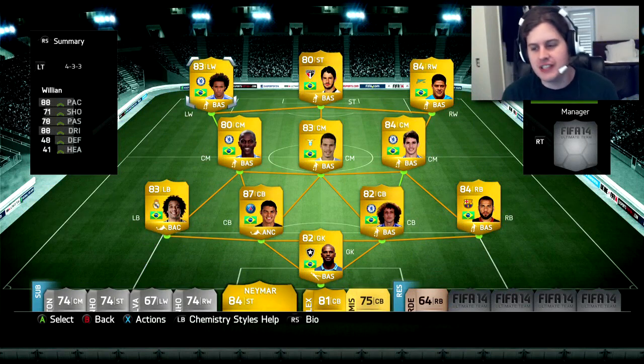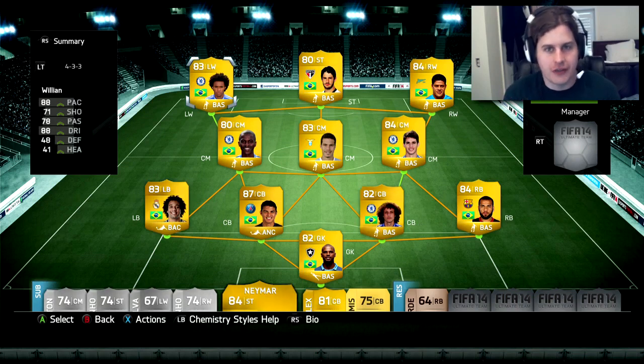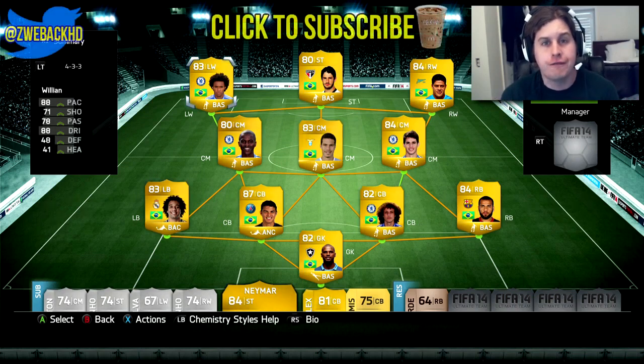We are going to add the finishing piece of the puzzle — that is our striker, which I will get to in a second. If you guys are looking for cheap and reliable Ultimate Team coins, check out footcoinsellers.com. Their link is in the description below. Use promo code ZWE for 5% off all purchases.